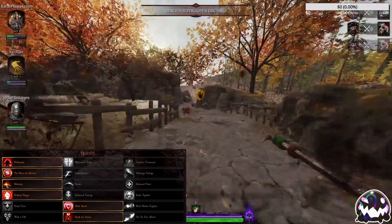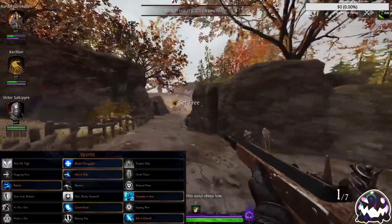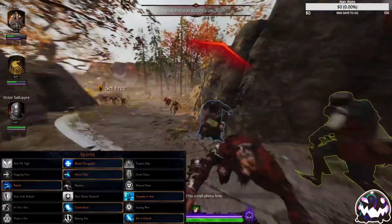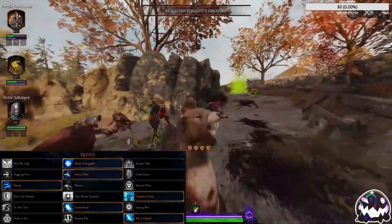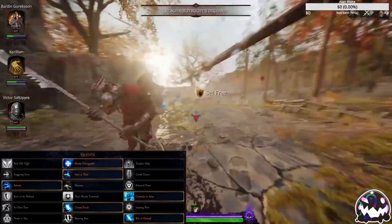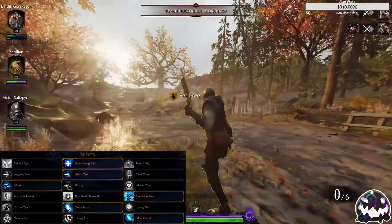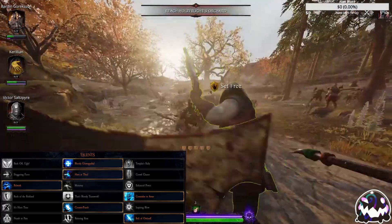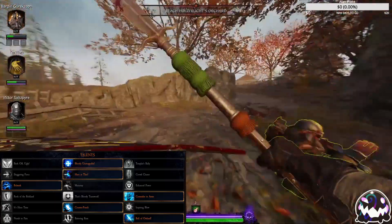However, if you'd prefer something a little more aggressive in nature, then take a look at this Foot Knight build instead. For level 5, choose whichever talent works best for you. For level 10, choose Have At Thee. If you kit out your shield with Opportunist and Power vs Berserkers, and have Power vs Berserkers on your Trinket, then you will be able to stagger Monks and Chaos Berserkers out of their Frenzy with a push from your shield, making you able to tank every elite unit in the game and push them around.